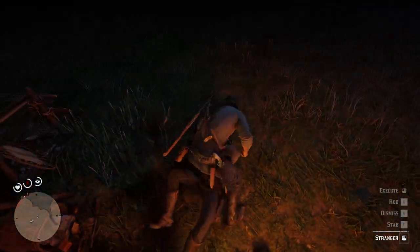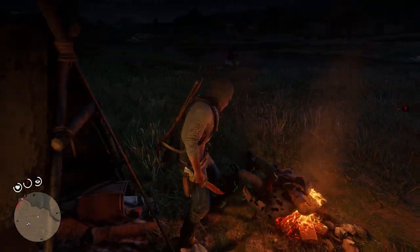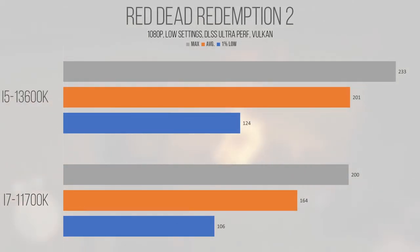The next games are built on Rockstar's Rage engine, but despite the same base tech they perform very differently. Red Dead Redemption 2, the most recent game on this engine, performed very well on the 13600K and saw performance scale up with the new microarchitecture. With an average and 1% low of 201 and 123fps, the 13600K pulls ahead of the 11700K by about 22% on average and just under 17% on the 1% lows, indicating that the game felt not only smoother to play overall but was smoother in areas that needed the extra performance.